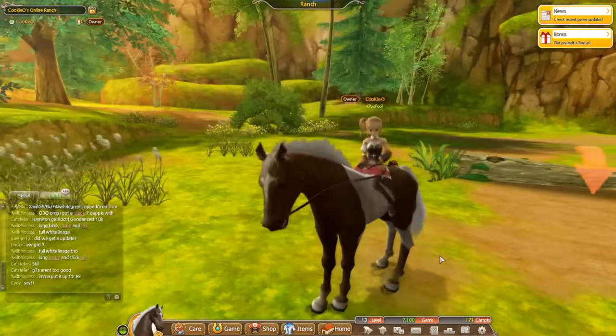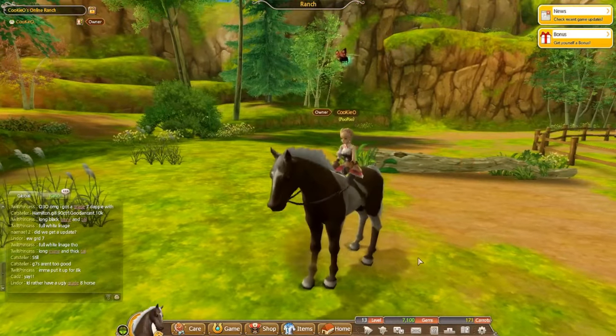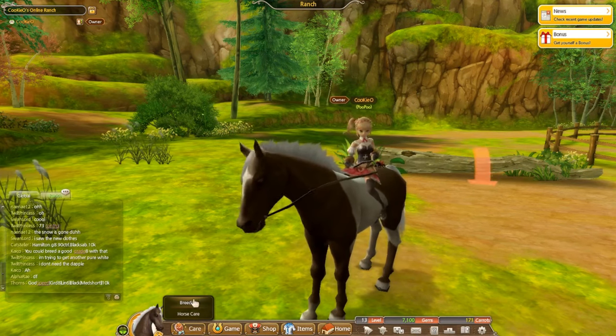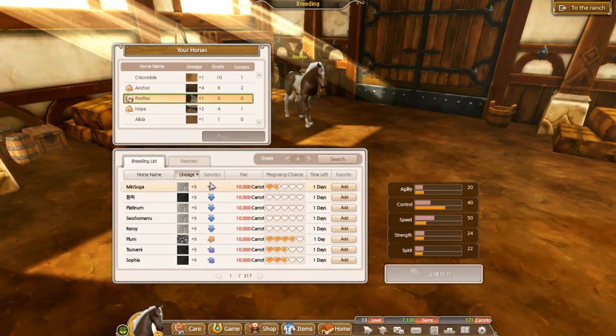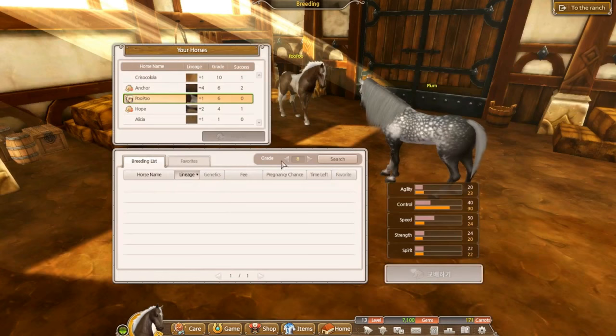Never mind, I spent them on breeding, but I'll still show you because I'm nice. So first you go to Care, then Breeding, then whatever this says — pick what grade you want. Make sure it says plus 9. You can also pick by going to Search, for example — oh my god, plus 9.